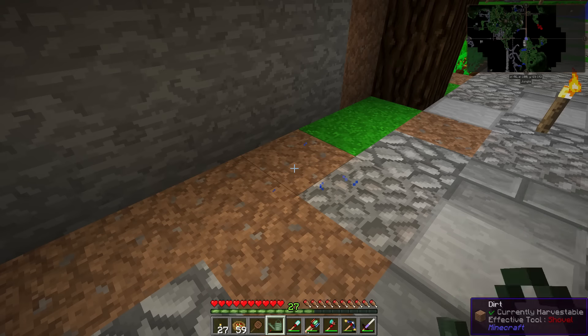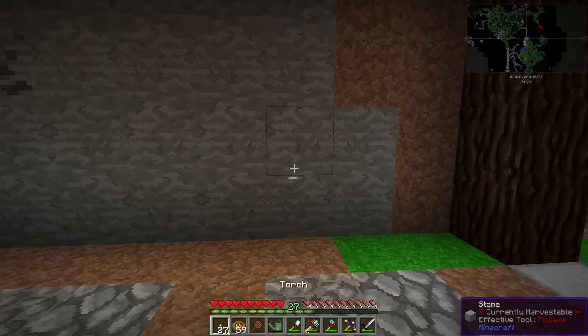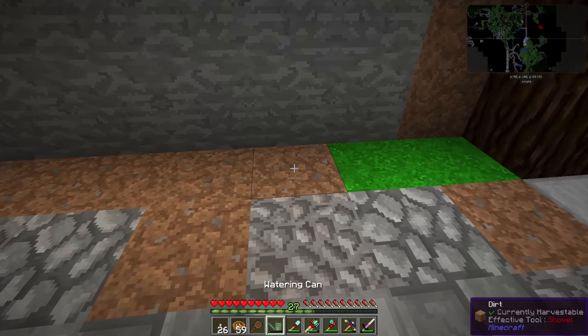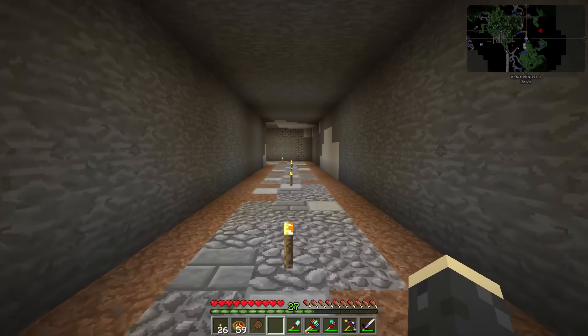I've laid out a ton of dirt, filled in all the spots in the path, and also dug up the corners and sides and laid out a bunch of grass. Over time this grass should take over all of this in here — it's just going to take forever. The watering can works but it's so slow, so we'll just kind of let it do it on its own and help push it along when it needs it.